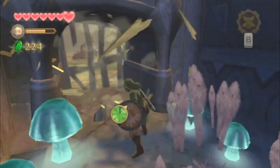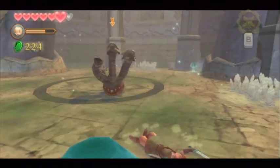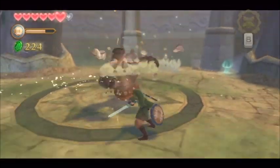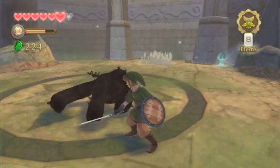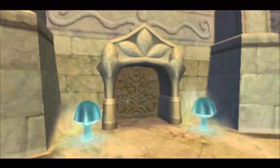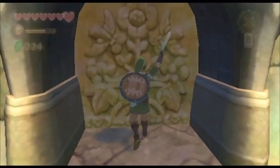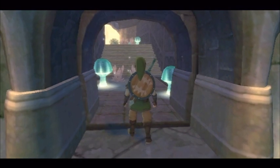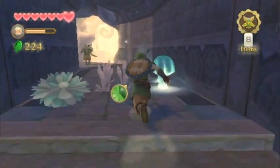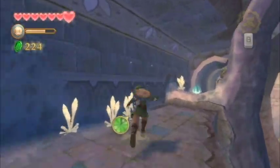In this room we're going to run into a new enemy known as a Staldra. I initially thought it was a Gleok because it's sort of like a three-headed dragon. What you need to do is chop off all three of its heads at the same time. You can stun it first, and if you cut off only one or two of its heads, once the others rejuvenate they'll be in a direct horizontal line so you can easily do a horizontal slash to defeat them.